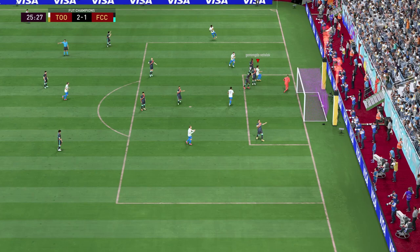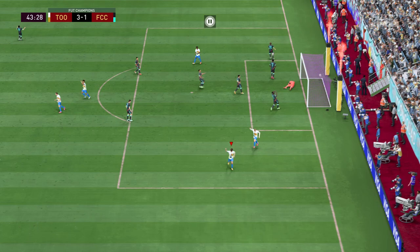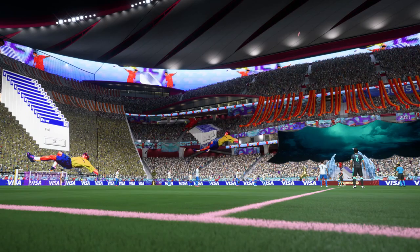Rausen puts the ball in. Telford makes it 3-1 — complete domination of my opponent. Then just before the half ends, great pass from Gibbs-White, Telford cheeky chip, makes it 4-1. Opponent thinks, well, I've got plenty of games to play, and leaves. 4-1, pretty good game — everyone got involved. Let's jump straight into the second game.